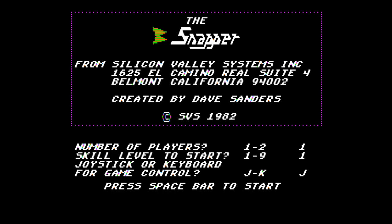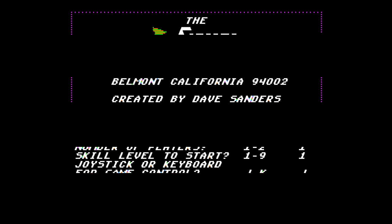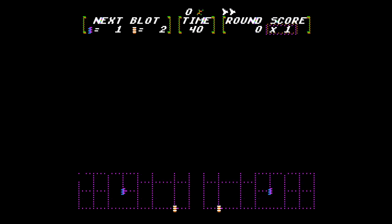Before pressing Spacebar to start, let's read the review on Moby Games here. The Snapper is a one- or two-player arcade maze game. The player controls the arrow-like Snapper, which follows a series of purple dotted lines.